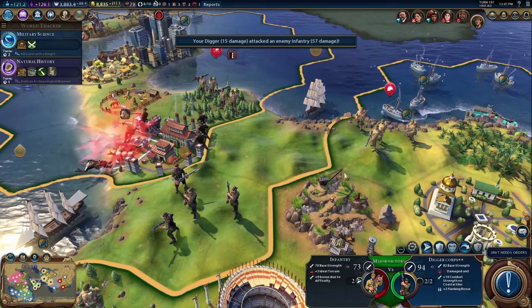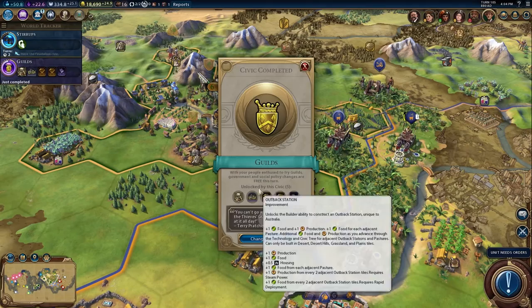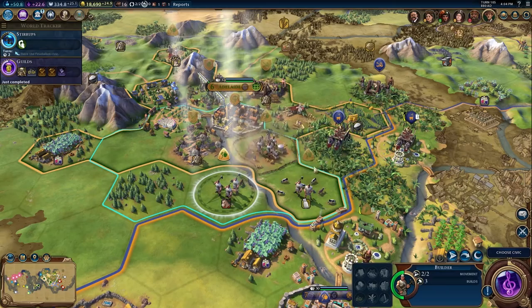The Outback Station is Australia's unique tile improvement. It unlocks with the Guild Civic and can be upgraded with Steam Power and Rapid Deployment. It provides food and production with bonus food for adjacent pastures. In addition, pastures can trigger a culture bomb effect, grabbing adjacent tiles from other civs and city-states.